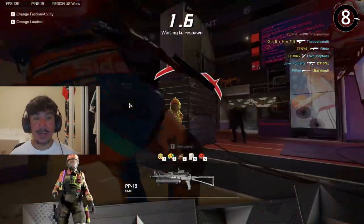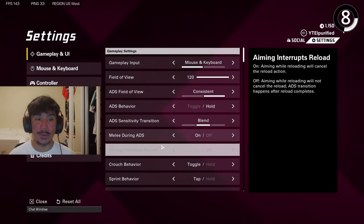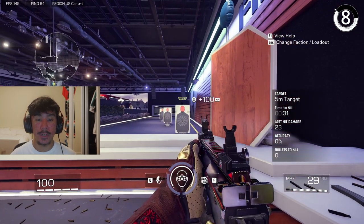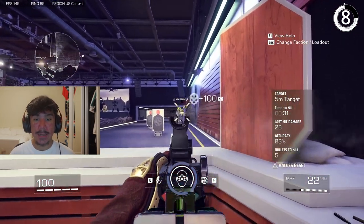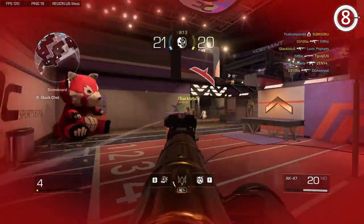This one is helpful if you ever get caught lacking while reloading. If you turn on this setting, you can cancel your reload. And if you pair this with another tip I will show you later in the video, it's a deadly combo. So if you're ever reloading, all you have to do is aim in and it will cancel the reload, saving you from dying while reloading — unless you miss all your shots.